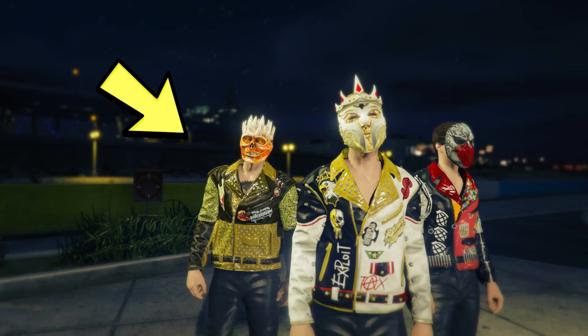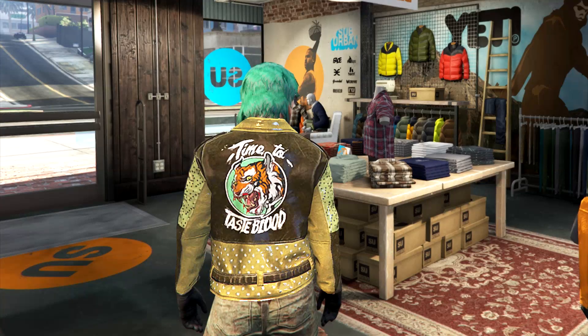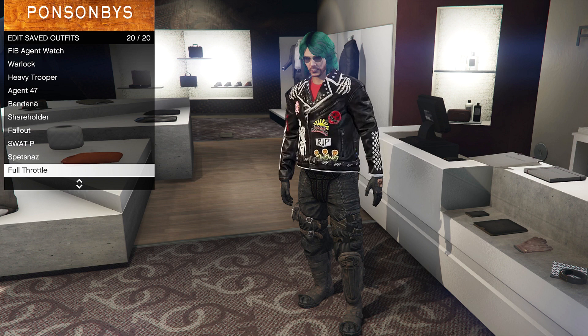How's it going y'all? In today's video I'm going to show you how to get the super rare Halloween biker jacket — this time it's the gold color one, which has the tiger picture that says 'time to taste for blood' at the back of the jacket. In my previous video I created a video on how to get the black version of this jacket — links in the description below. In this video we're going to show you how to get the gold one, so let's get straight into the video.